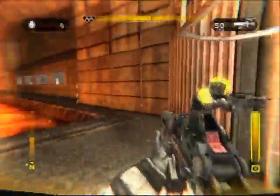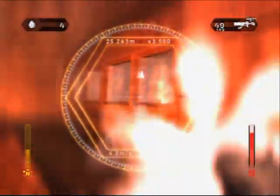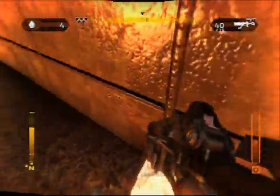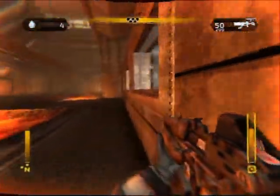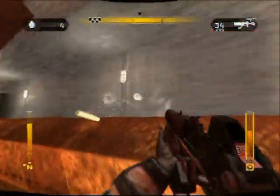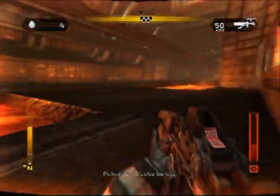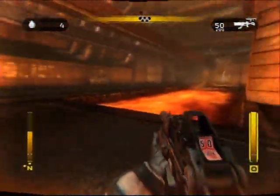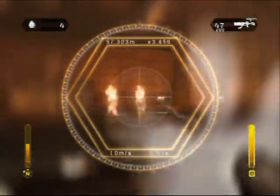Now you're going to head down this ladder. I was trying to see if they have a method of quick sliding down it, like in Rainbow Six or something, but they don't. So stay tight along this wall here and watch out for those windows, because that's where the enemies are going to be.